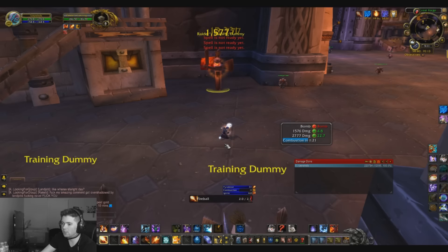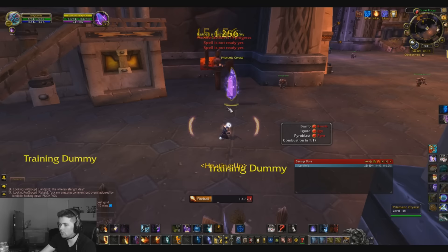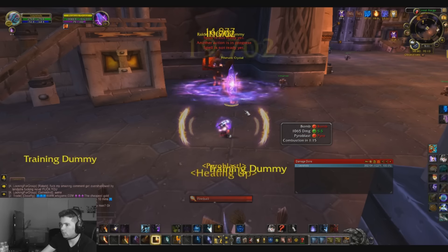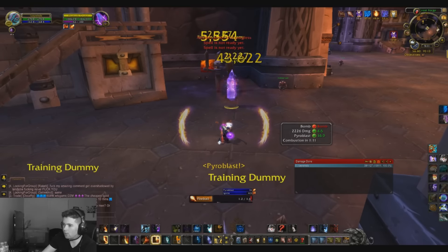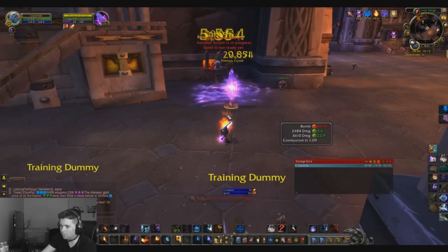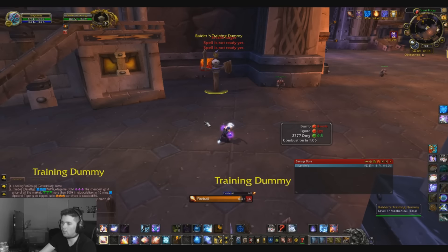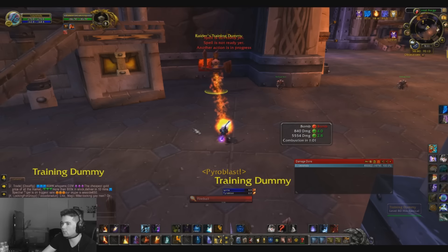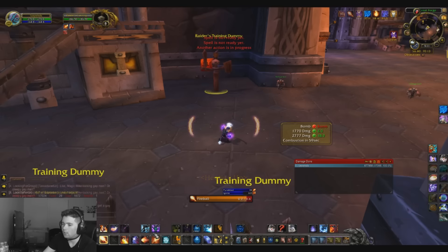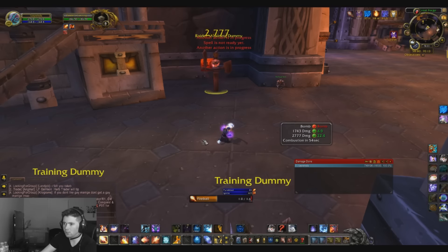Now I'm going to use one of my cooldowns. Another tip: every time you use Combustion, make sure you use Inferno Blast right after, because that's going to spread your Combustion to all the targets surrounding your original target. That's going to increase your damage a lot on fights with more than one target.